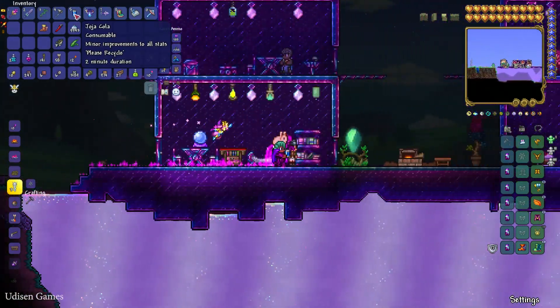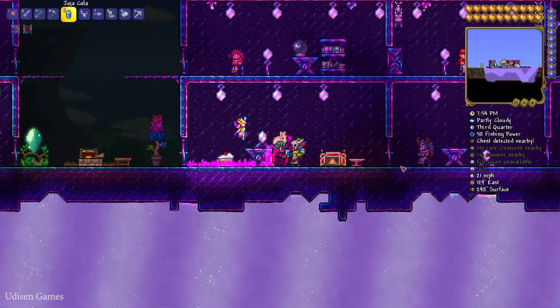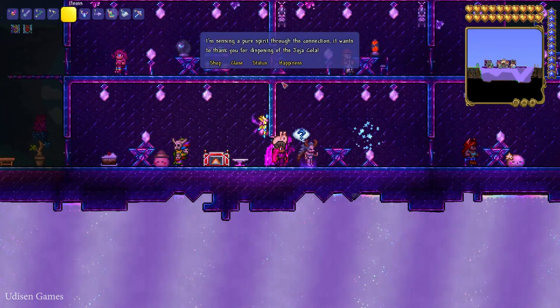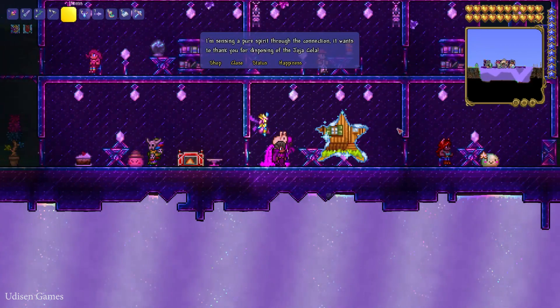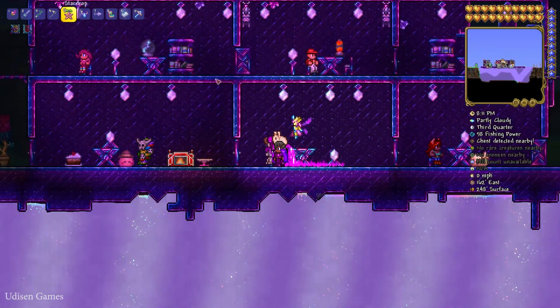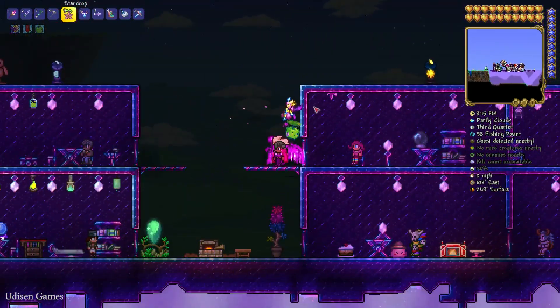You can use Joja Cola as a minor improvement for all stars for two minutes, or use it to obtain different new items. From Joja Cola you can receive a new pet — a star drop with a strange creature from the Stardew Valley crossover.